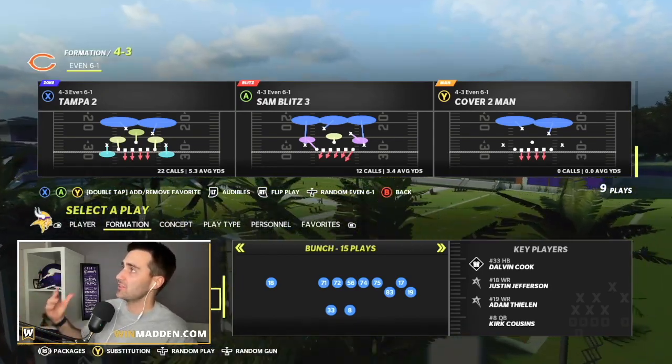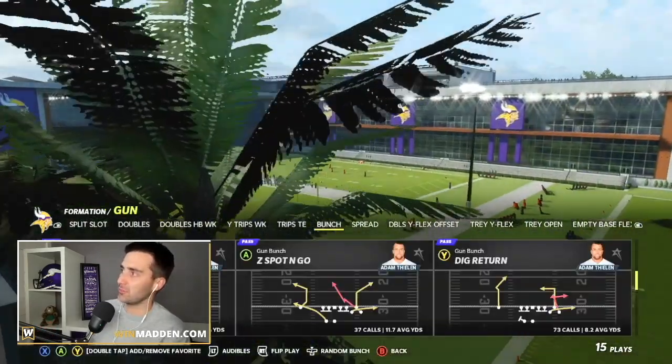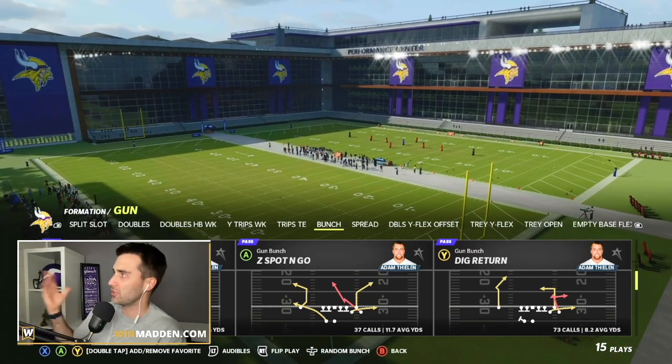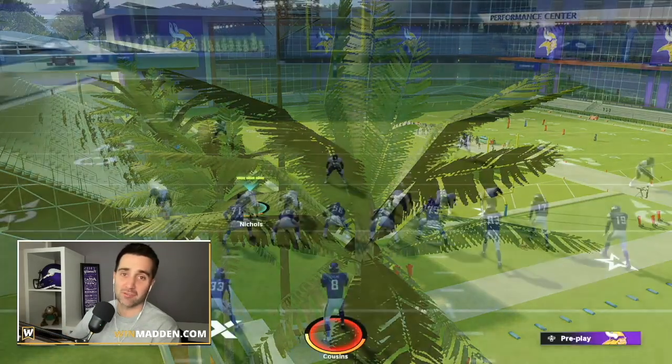We're going to come out in Tampa 2 to get this started. On offense, we'll come out in Gun Bunch just because it's meta — everybody's running bunch in some way, shape, or form. We're going to come out in Z-Spot and Go because it starts out with sending five people into coverage.